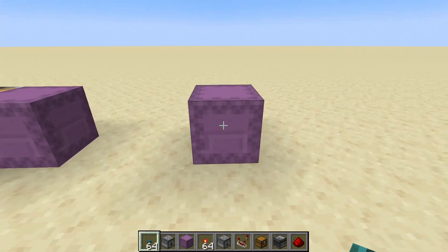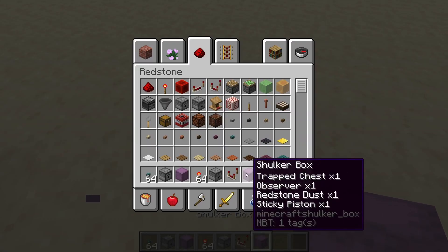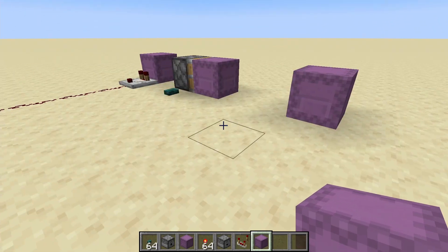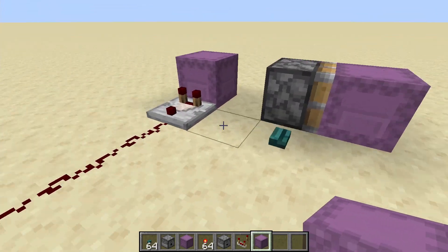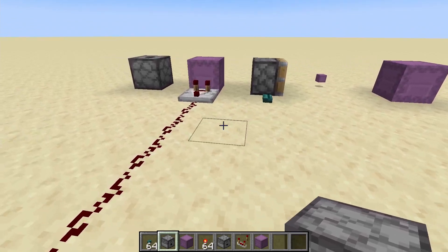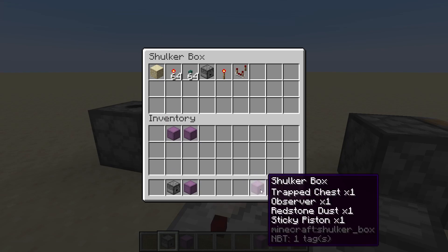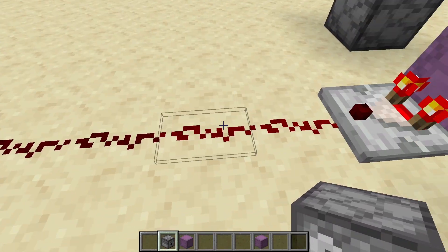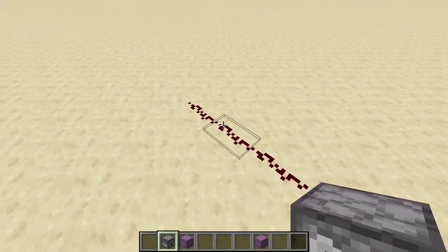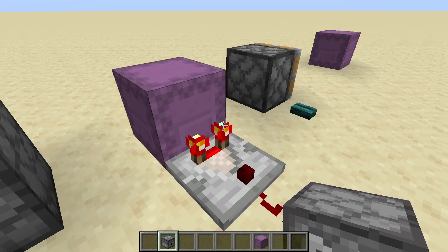This is obviously a shulker box — you can store items in it, and then you can break the box, and those items stay in the shulker box rather than the traditional chest spewing their items everywhere. A couple of properties with these shulker boxes: they can be broken with a piston, like that. When they have items in them, a comparator can detect those items — so this only has a signal strength of two, but when it's full it goes all the way out to 15. The other thing is, they can also be dispensed by a dispenser.